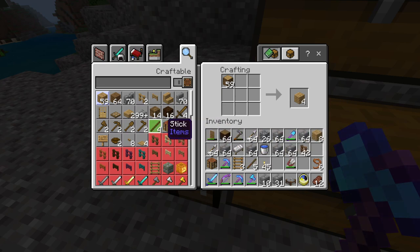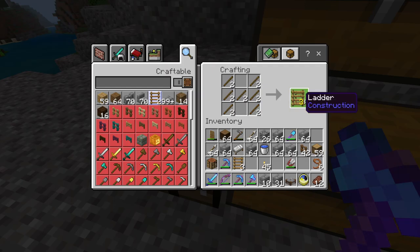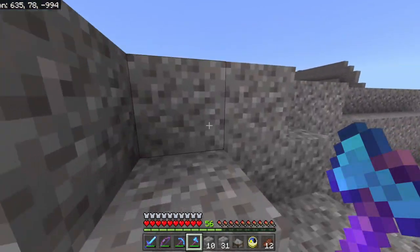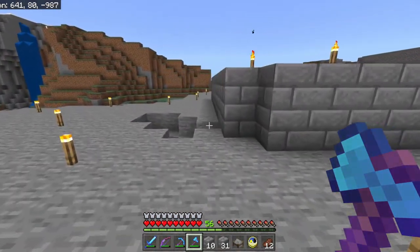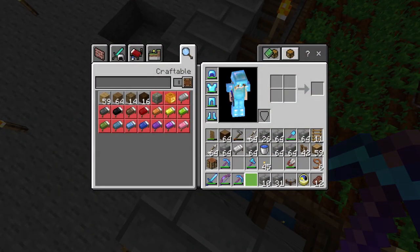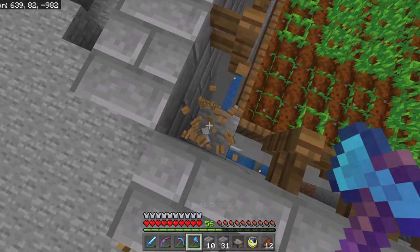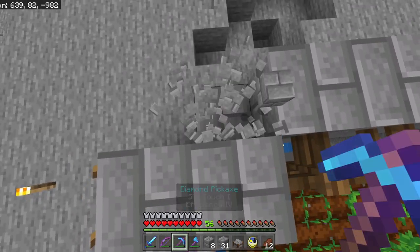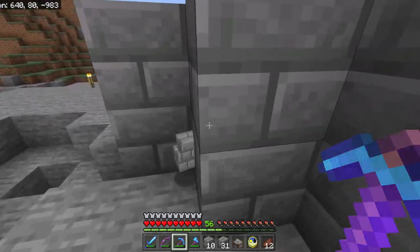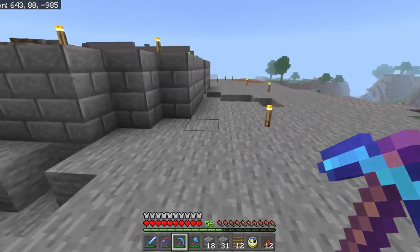I'm going to need quite a few ladders, so let me make those so we can get up and down this tower — I keep forgetting things so I'll need to keep coming back up and down. Looking at these corners, I'm going to get rid of the corner fences and put blocks there instead, then remove the end ones. What we're doing here is making this a circular tower, or as circular as you can get in Minecraft, done on all four corners.